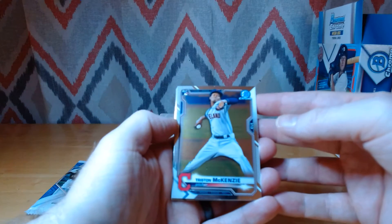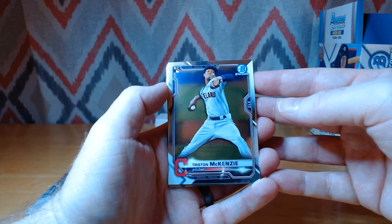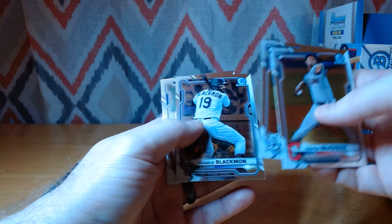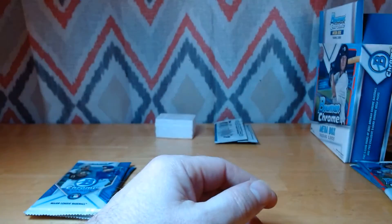These are all Chrome cards, so there are no paper in this product as in the Bowman edition earlier in the year. Tristan McKenzie, Casey Mize, Charlie Blackman, Christian Jelich, and Kevin Newman.